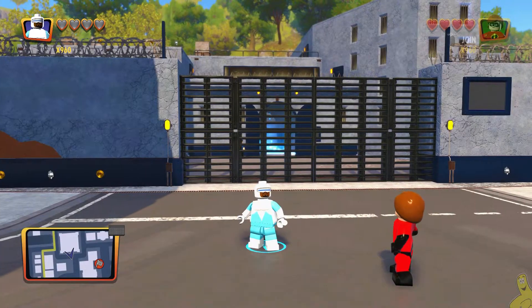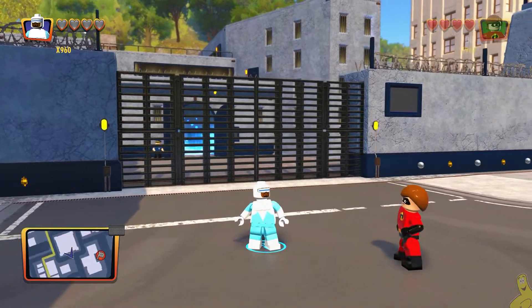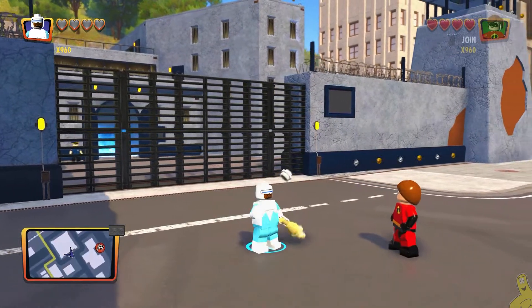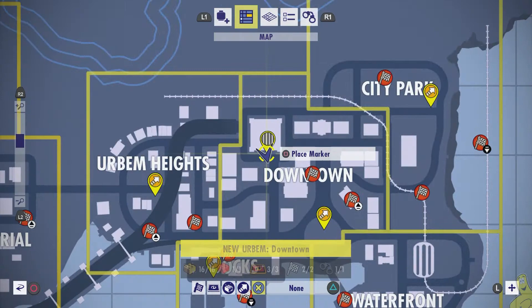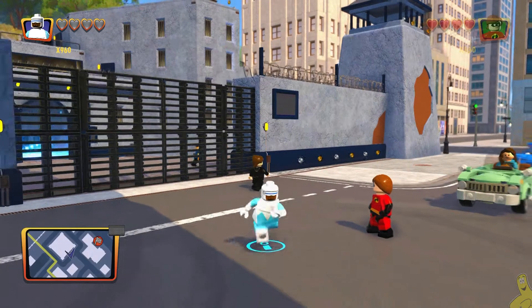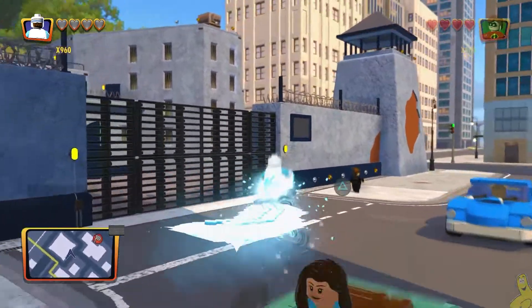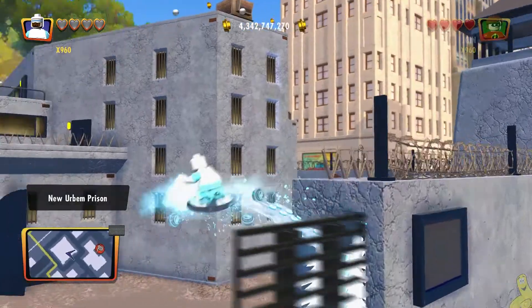In fact, it's as easy as just simply heading over in the free roam world to the prison here. I'm gonna show you where we are in downtown at the old prison. I try to use my sweet ice skills to go ahead and make my way over the gate, but it turns out as soon as you get close to it, it opens up anyways.